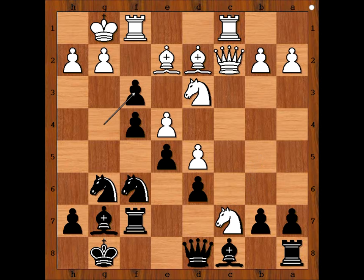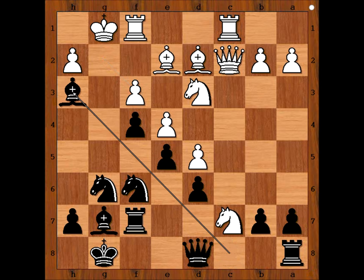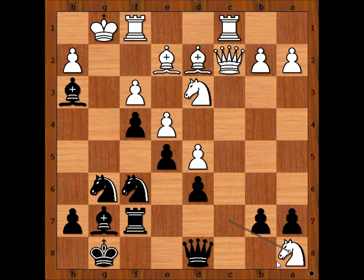Tal played pawn takes pawn on f3, attacking the bishop. Gxf3. Interestingly, grandmasters always recapture with the pawn in this position. Black to move. Should the rook go to b8 now, or is there another move? What would you do? Tal played bishop to h3, sacrificing the rook. Knight takes rook. What now? Queen takes knight, bishop takes rook — or is there another move?